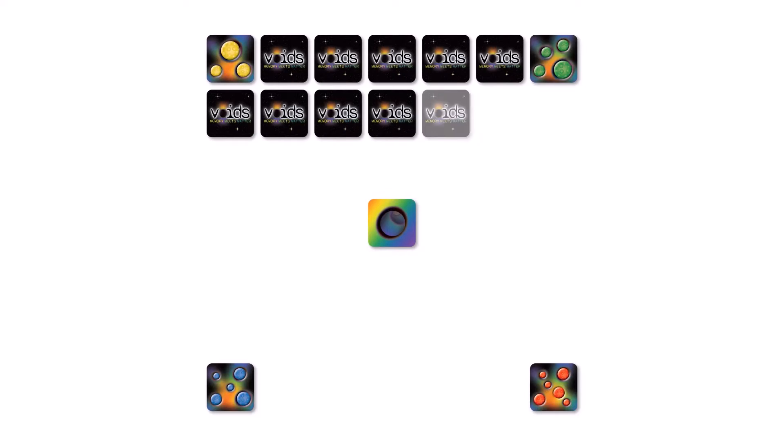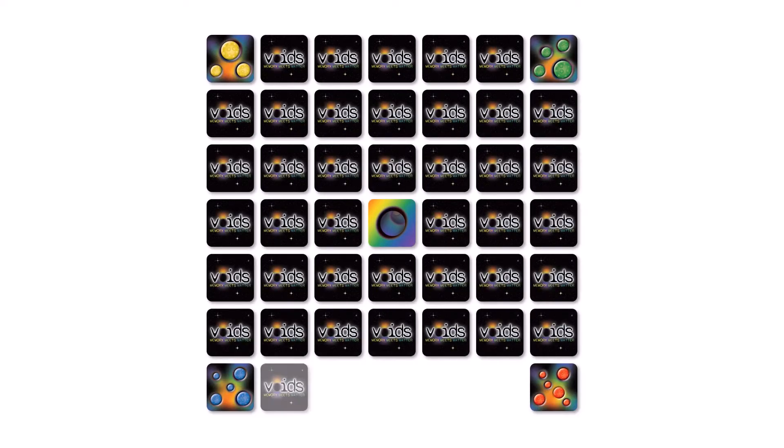Set up the board with a coloured Matterpool card stacked in the four corners. The wormhole card is placed in the centre with the other game cards face down in rows to form a 7x7 card grid, which becomes the game.